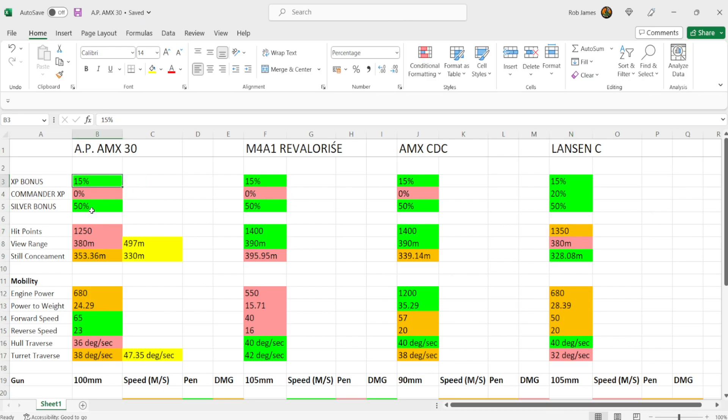The Old Proto AMX 30 has a 15% XP bonus and 50% silver bonus — the same as all other vehicles in this comparison. The only difference is that the Lanson C has a 20% commander XP bonus, whereas the Old Proto AMX 30 and the other two French premium tier 8 medium tanks have 0% commander XP bonus. So the best tank to train your commanders in this comparison is the Lanson C.